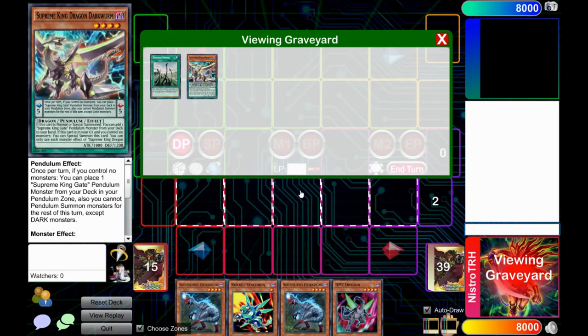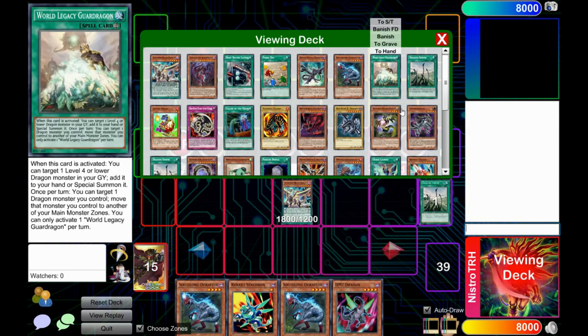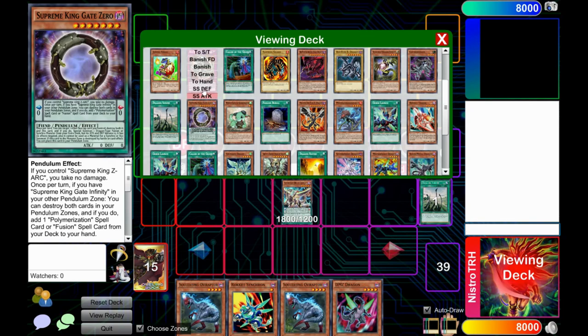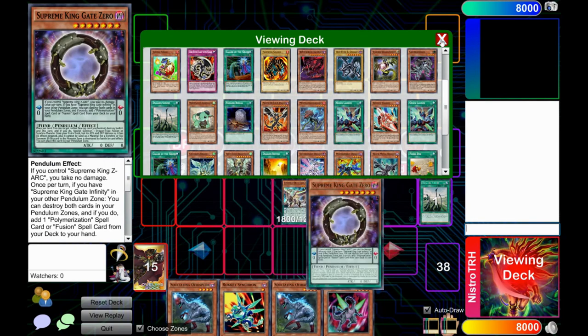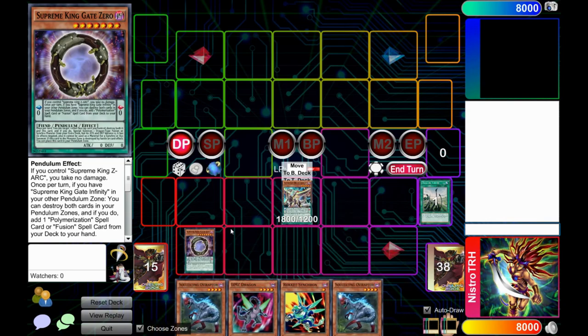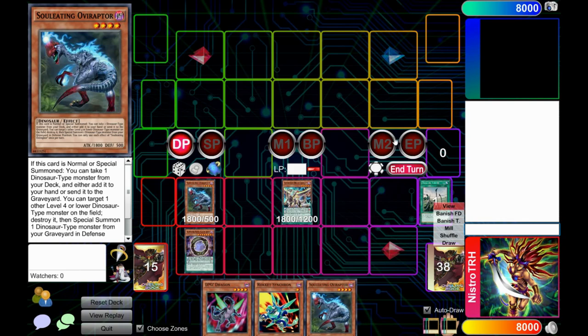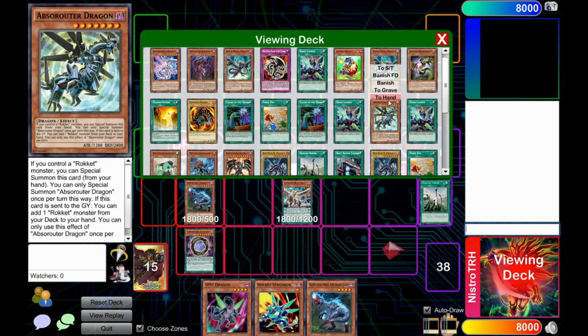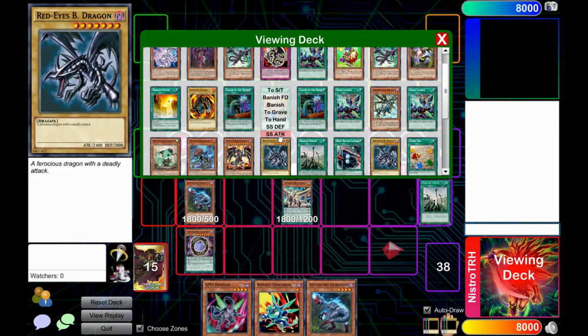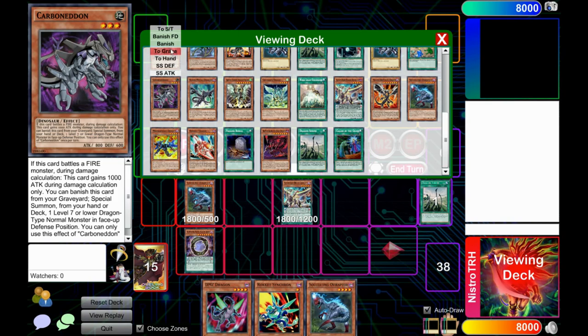Mill the Dark Worm and special summon it out. Dark Worm can search Gate Zero to hand. Activate it and leave it there because that's going to be important later — better to activate it now than later. Normal summon Oviraptor. At this point you have a choice between Miscellaneous Source or Carboneddin, but send Carboneddin from the deck to the graveyard with Oviraptor.